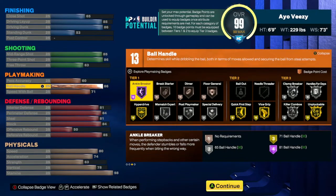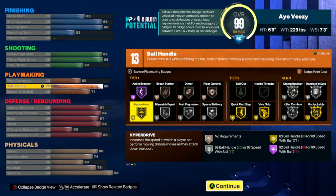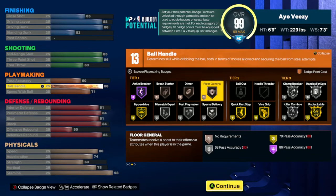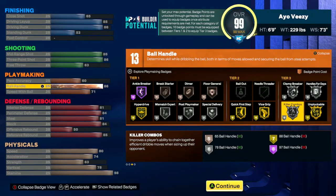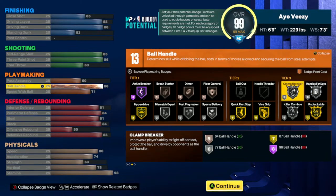I've got an 86 ball handling with a 71 speed with ball. I don't need a lot of playmaking badges personally. Ankle breaker is cool, I'm fine with that — probably not putting it on hall of fame. I get hyper drive, mismatch expert, dimer for the homies, quick first step, vice grip, and things like that. Killer combos on gold once I get to 99 overall. Clamp breaker I get on gold as well — I get pretty much everything I need.